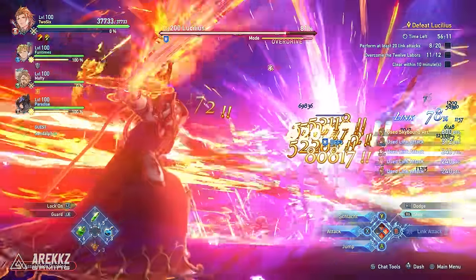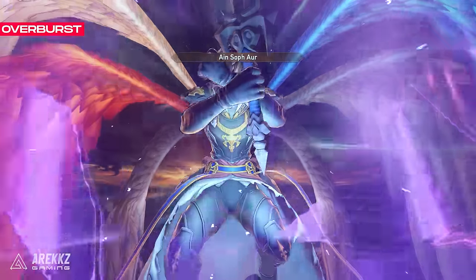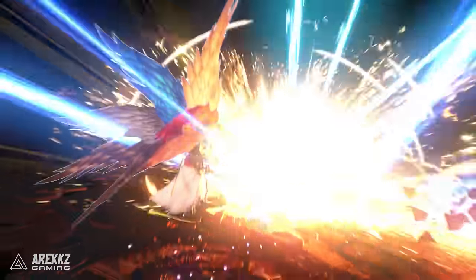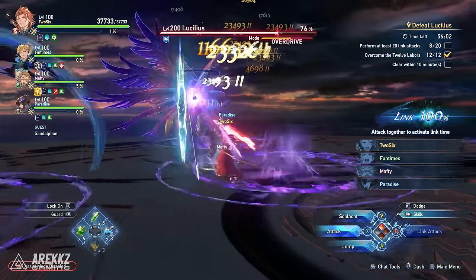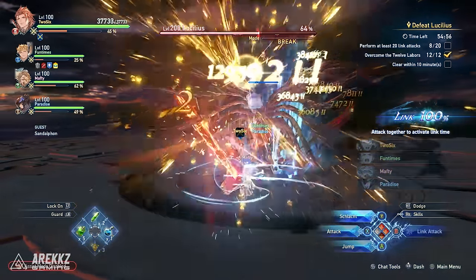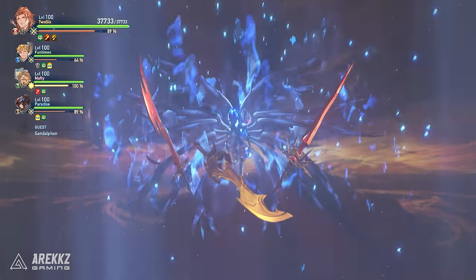After completing the trials, Lucilius will start to cast Paradise Lost again, and you definitely want to avoid this. The only way to stop it is to do a full chain burst with everyone in your party, freeing Sandolphin from his prison and allowing him to join you for an overburst SBA that does massive damage. If you don't have enough SBAs, we recommend including the Uplift sigil to increase how fast you gain SBA. After this, focus on dealing damage and breaking him until around 58% health, stopping any Paradise Lost attempts. At 50% health, he activates Celestial Fusion, a powered-up form that introduces the Final Rebellion.